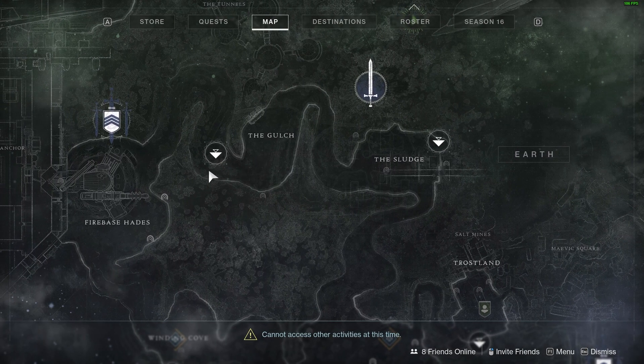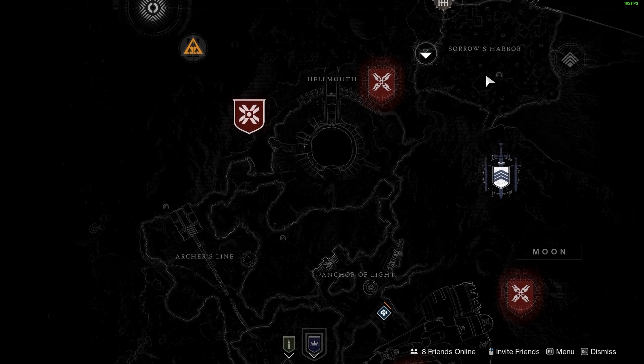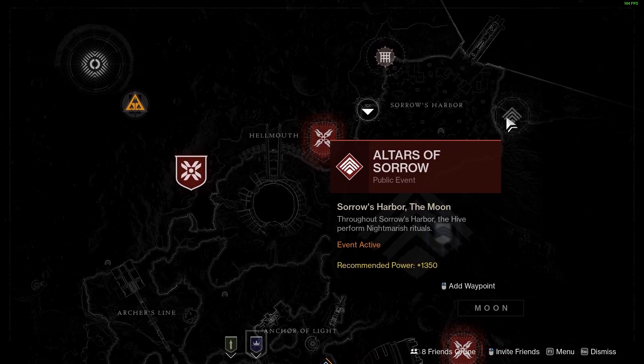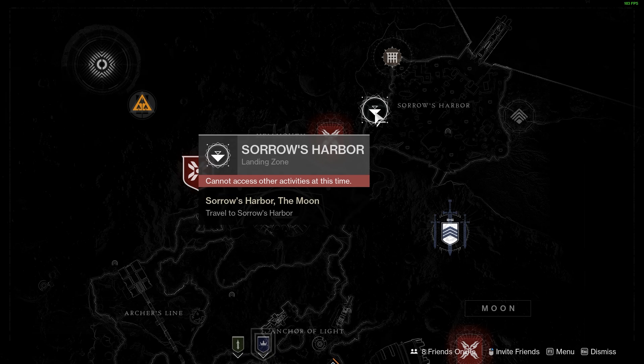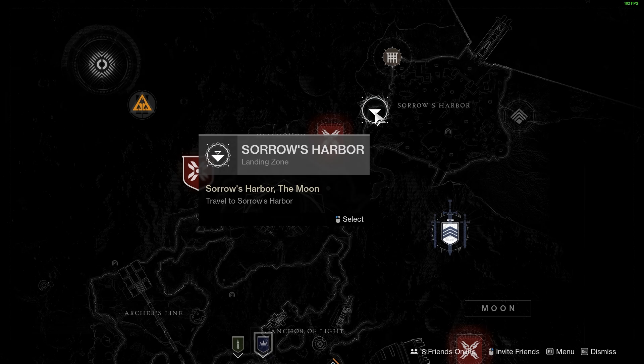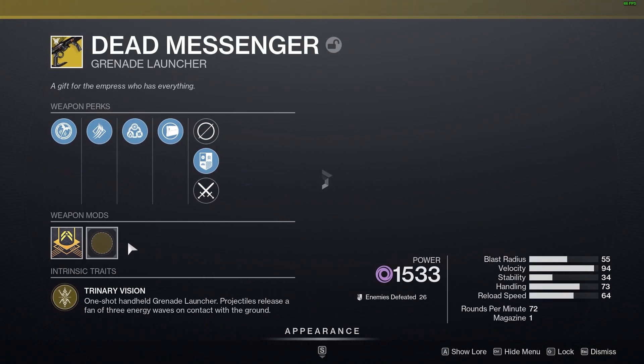The third way, if you're just looking for a leisurely time, is to go to destinations, go to the Moon, and head over to the Altars of Sorrow at Sorrow's Harbor. You can just spam the enemies there — it's really relaxed, not as focused as the cave farm, and you're just running around in patrol killing enemies. This is honestly an extremely easy catalyst to complete and you can do it very very quickly.